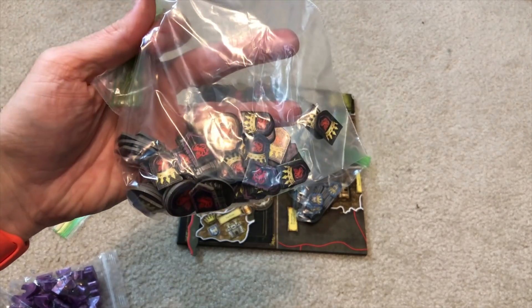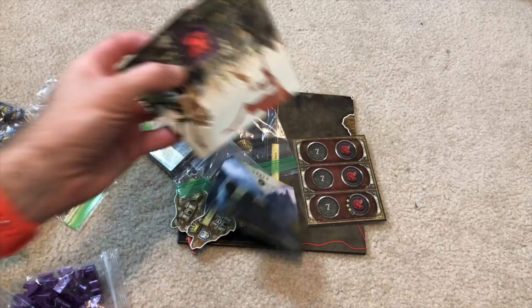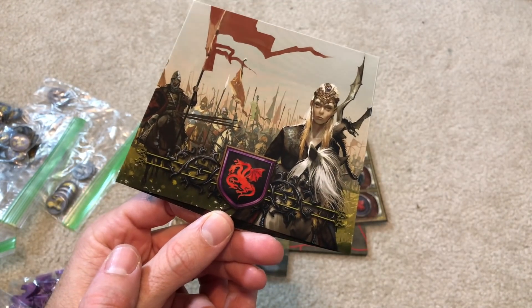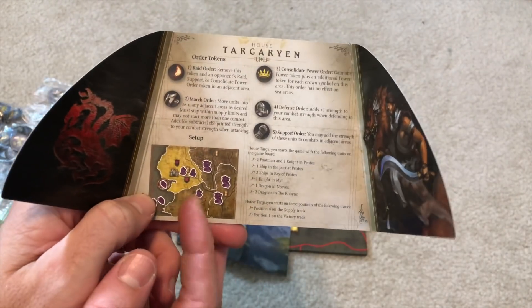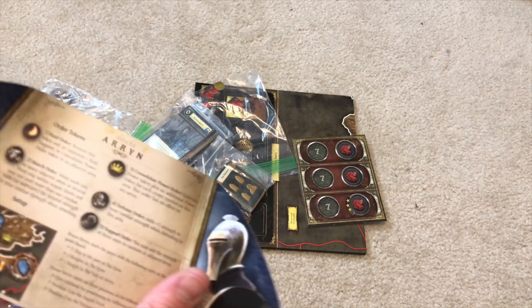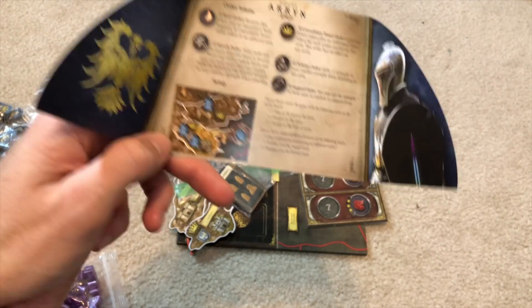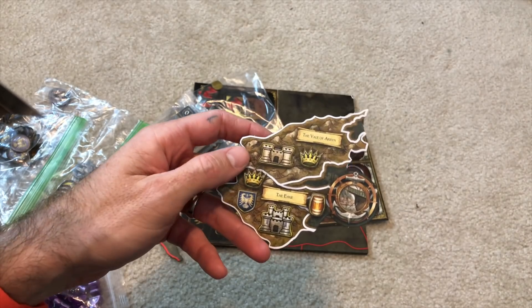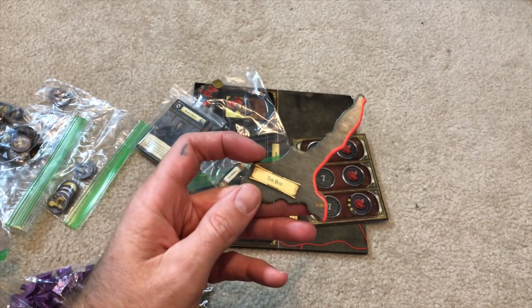Obviously there are Targaryen player-specific components, and the Arryn ones come with theirs as well. There are new player screens featuring some of the great art from Fantasy Flight's Game of Thrones games — look at those mean-looking Targaryens. The screen tells you the new starting areas and locations. Targaryens start on Essos on the new sideboard, which we'll get to in a moment. Arryns start in the Vale, and there's a small piece you put on the original board to make that area a better starting place. There's also a new part you place over the Bite on the old map.